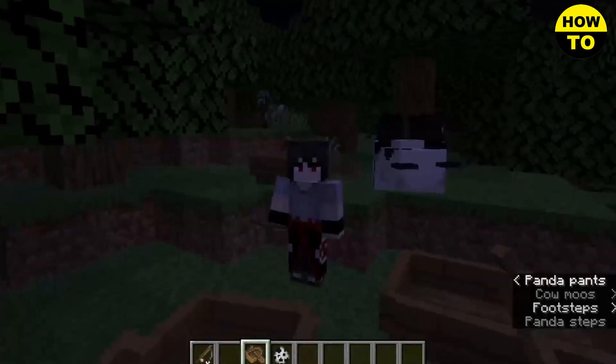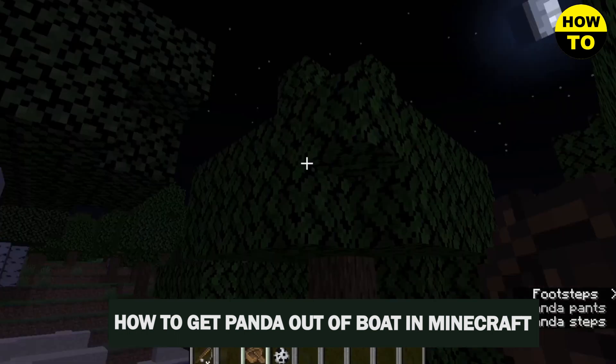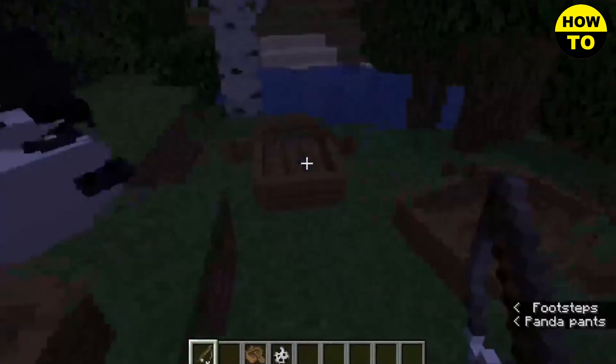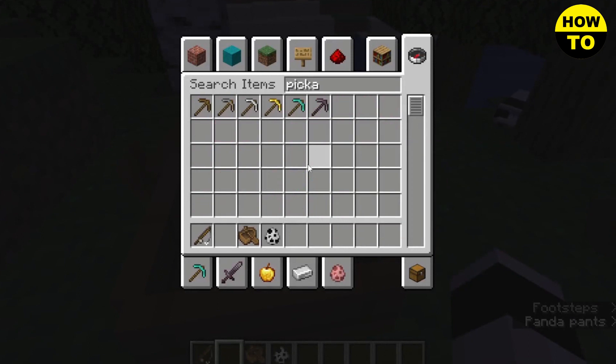Hello and welcome to this tutorial. In this video I'm going to show you how you can get your panda out of the boat. When you spawn pandas they're going to automatically go to boats — I have no clue why — but here are two ways how to get pandas out of boats.